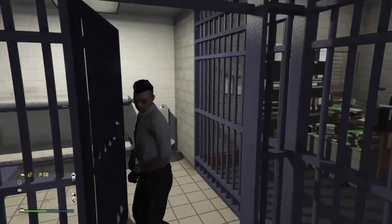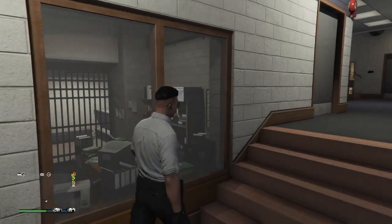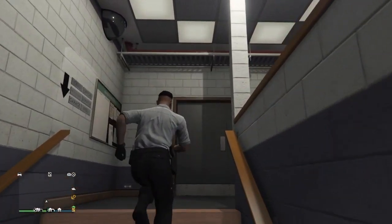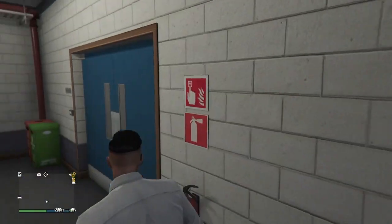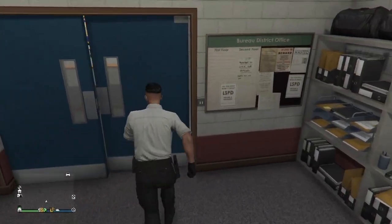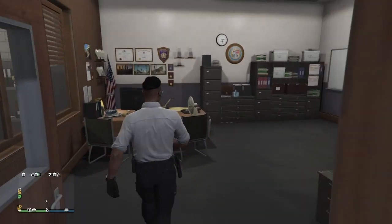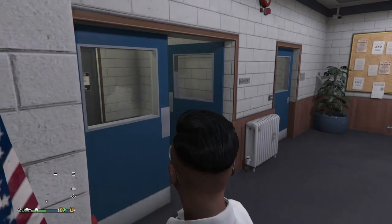Alright, you're gonna be inside the Mission Row police station. You can see all the doors work — you can go through them. So this glitch works, and all you need is a penthouse. You can go upstairs like this, go inside there. Once you're in, you can go into the office and you can go to the armory over here.